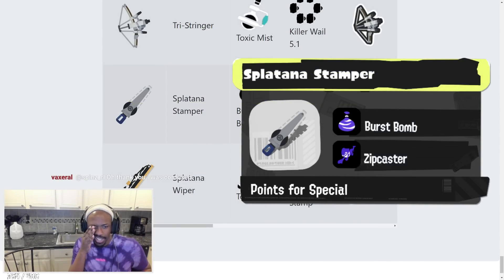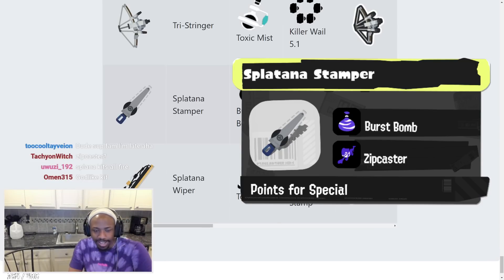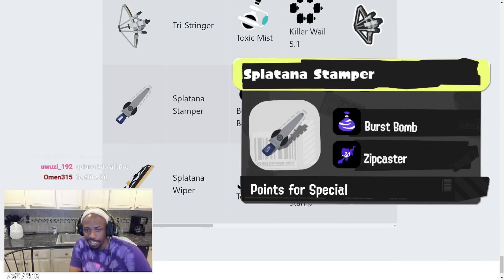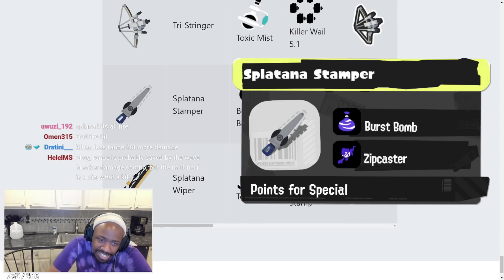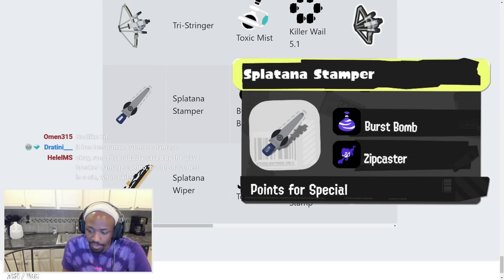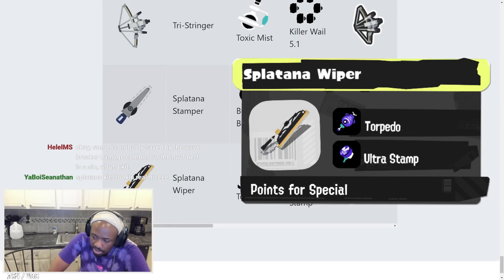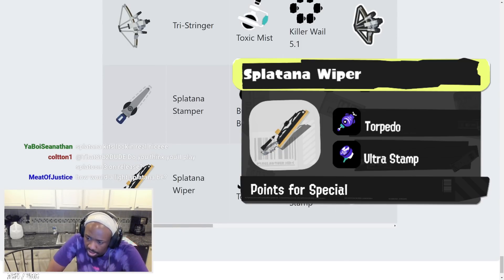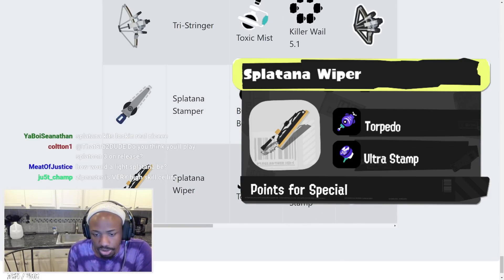Splatana Stamper has Burst Bomb and Zip Caster. We don't know too much about the Splatana Stamper — it's the heavy Splatana weapon and will be a big surprise when it actually comes out in Splatoon 3. Zip Caster could be good with any Splatana as long as you can get close enough to people.